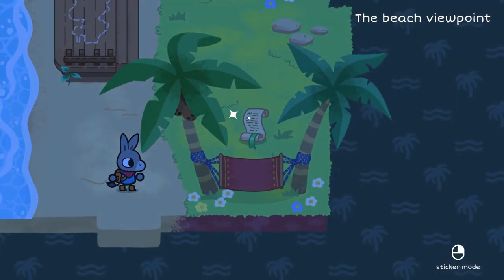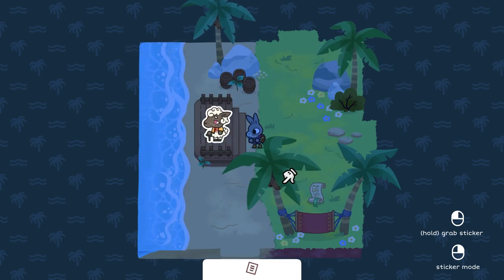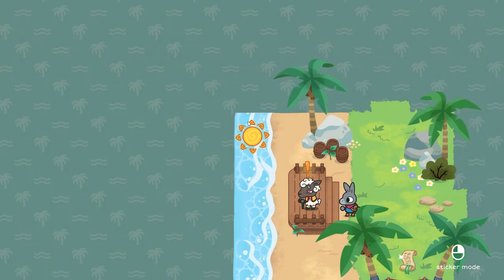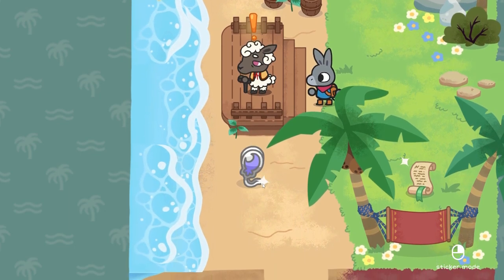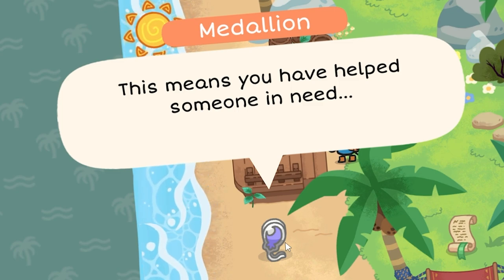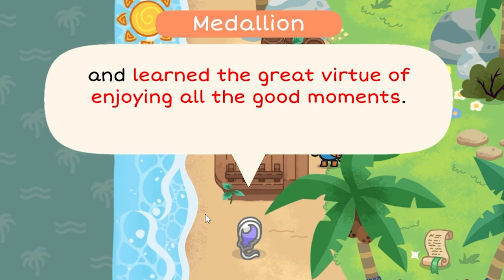We need to get an arrow first. Oh, it's one of the scrolls. There's the old lady — we don't have the sun. Should we ditch her here anyway? Yes. Here you go lady. Treat it like a real sticker book. This is a magic moment — look, here comes the sun. Wait, yeah! This is how we get the sun, because then we can take the sun with us. A medallion — this medallion represents joy. This means you have helped someone in need, and learned the great virtue of enjoying all the good moments.